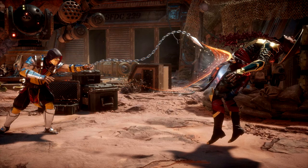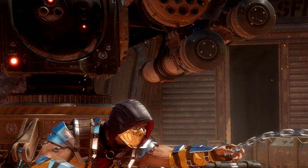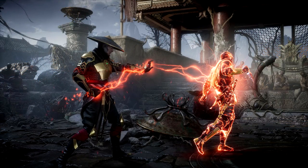This one shows Scorpion doing the 'get over here' thing with his spear, and it looks like the same map from the previous screenshots, just from another side. I'm thinking maybe the turrets in the background could be used as stage hazards — kind of like in Injustice 1 where you could command a truck to shoot someone up in the air. Maybe you can control the turret from the ground to shoot your opponent, or pick up something in the background and throw it at someone.